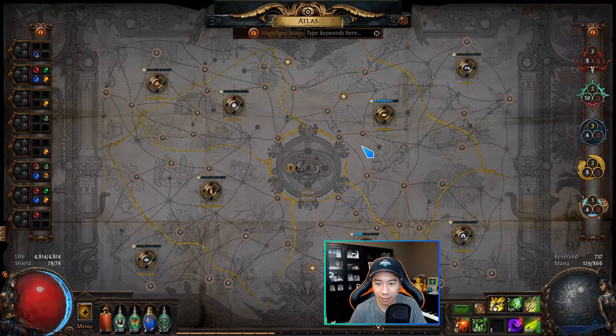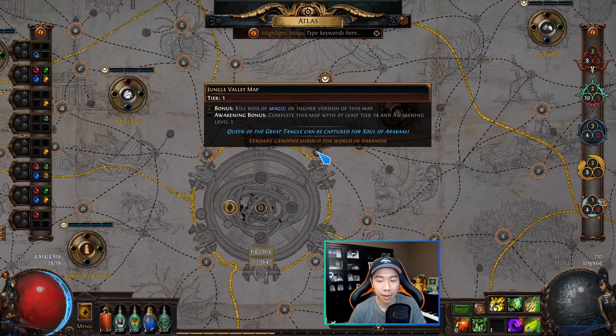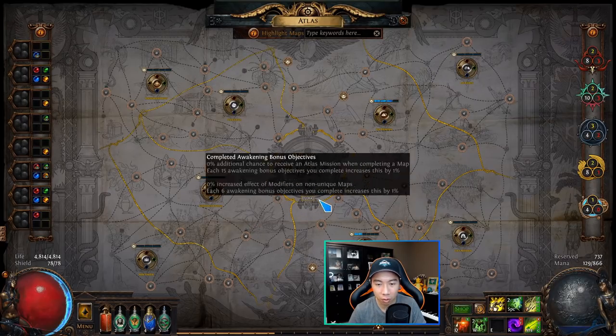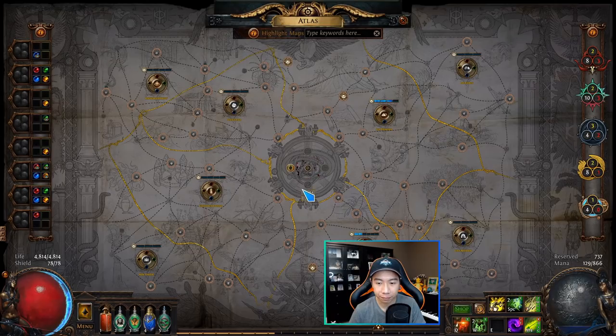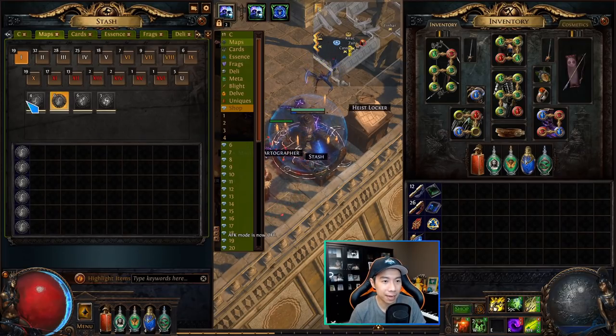The first thing to talk about is the atlas base itself — the circles, dashed lines, and yellow borders. These circles represent maps. Maps are items that you can drop, and when you use them in the map device they open an area you can zone into that has monsters and a boss. When you kill the boss, you complete the map. There are 164 maps total on the atlas.